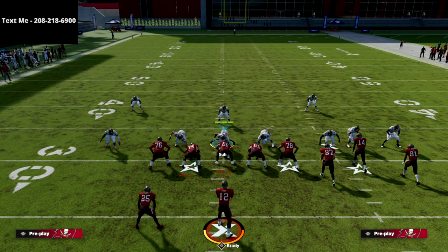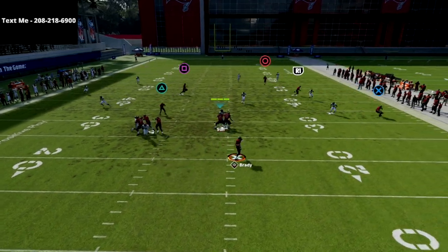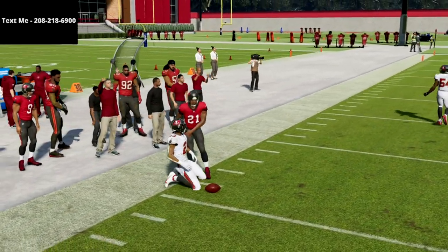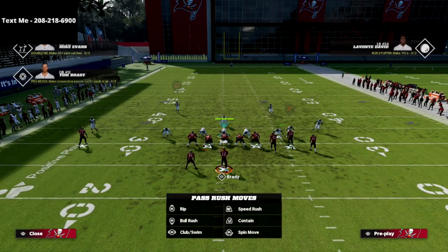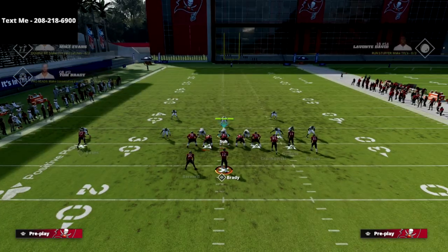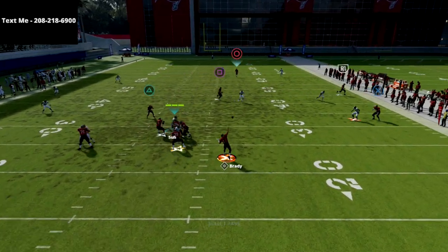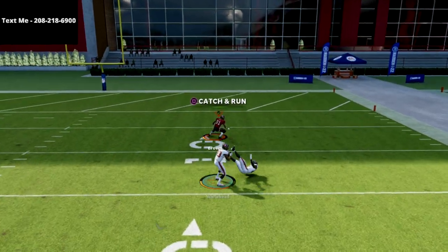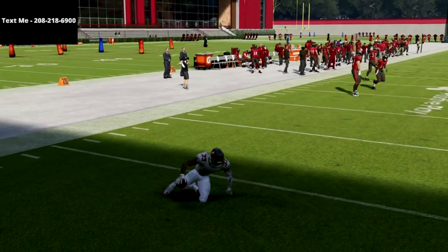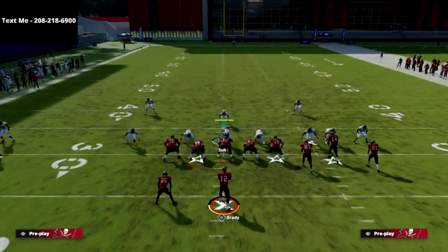Not only can you hit the flat against a hard flat, but with the R1 route you cloud pass lead it up. If you see a defender in that grass area, your next read simply put is going to be your backside route or a quick glance to your fade. Now the fade — it used to be a really good cover three beater last year, but in this year's game it's not as good against cover three. So you're not going to get the same kind of cover three beater that you got last year.